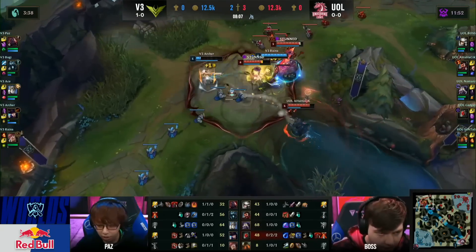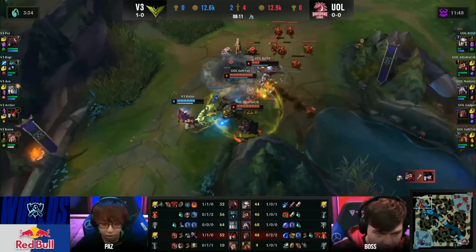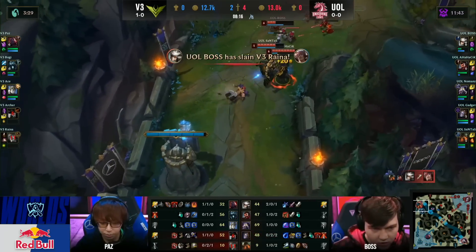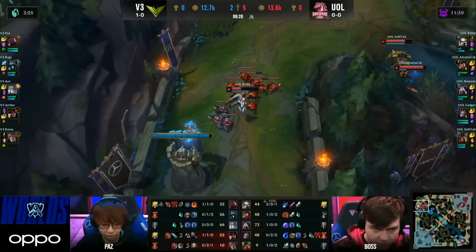They're going into the top lane - 3v2 here on the top side. Archer's going to be dead here easily for Ananasik because he gets the collateral damage over the top. Reina at level 4 has the Haymaker ready to go, but that's not going to be enough. And the second kill goes to Boss, who collects his check as UOL fight back.